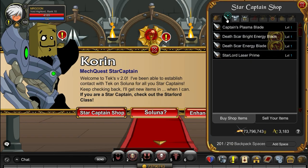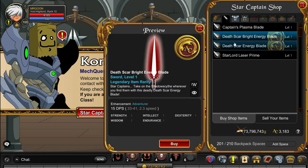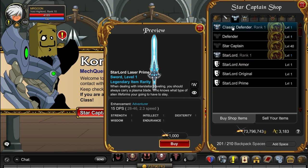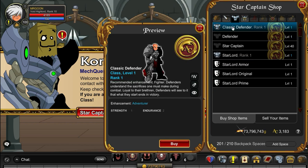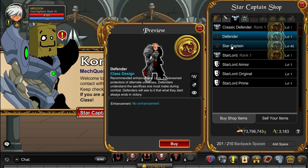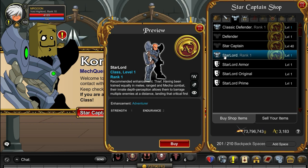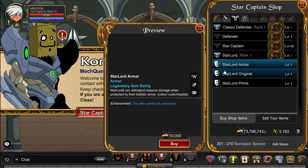It actually has three classes — all of them come with the Defender class, and then in this case you also have Star Captain and Star Lord, which are not duplicates. They are totally different classes and we will do reviews for all three of those in the coming days. As you can see you've got some armours in here, helms, weapons, so these shops are sort of worth it.